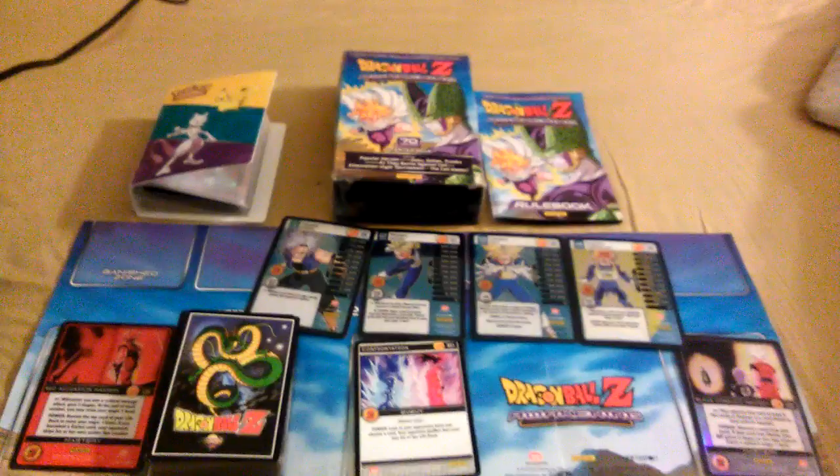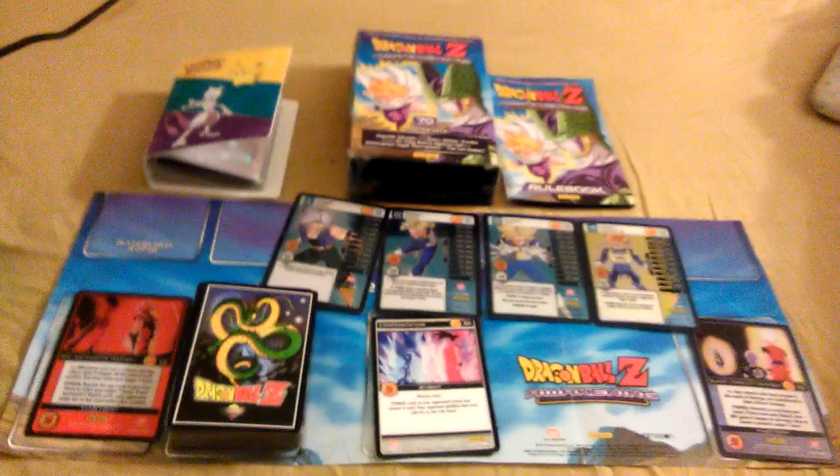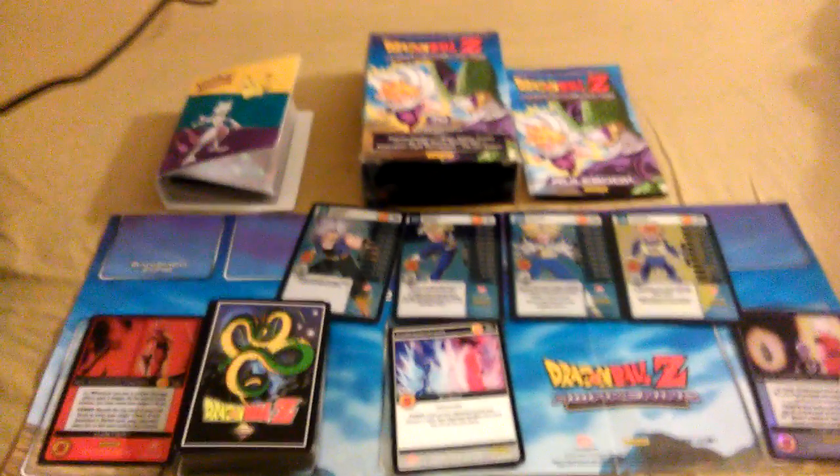Here we go — okay guys, we're back with our master cards. Our first master card — I can't really pronounce it so I want you guys to read it. Our second master card — can't pronounce that one either. Okay, so that is what we got from the Dragon Ball Z Awakening starter deck unboxing. I hope you guys enjoyed this video — shout out to Justin. Check out my Pokémon Ruby videos. Pixel Gum will be coming, I promise. I'll see you guys when I see you guys — peace out!